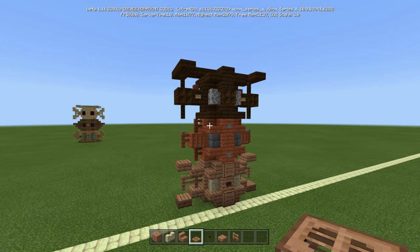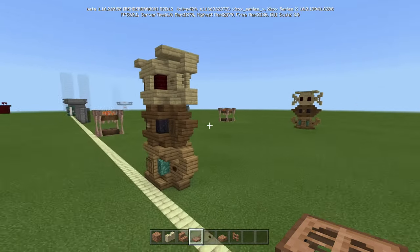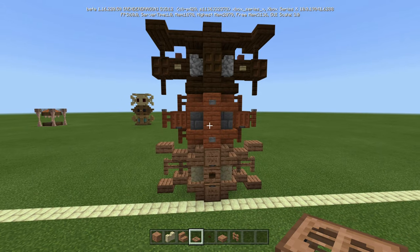Okay so here is the second mini totem statue. There's the first one. At the end I will show you what they look like together. Okay but let's just get into what you need and how to build it.